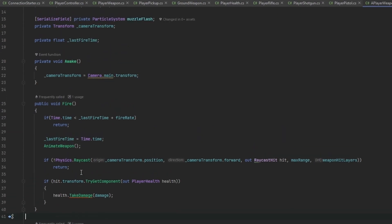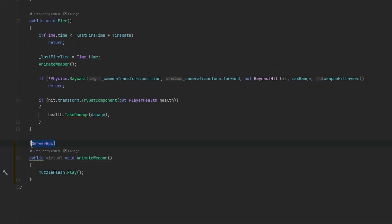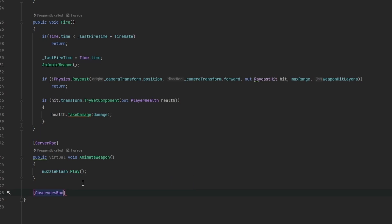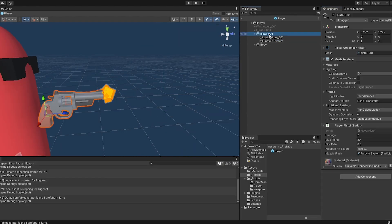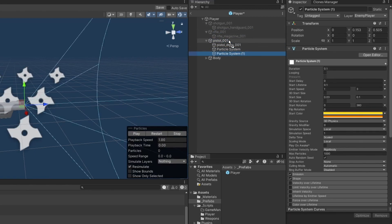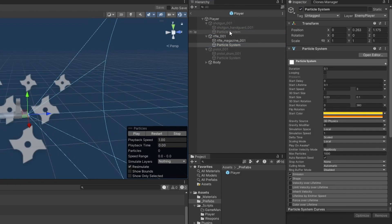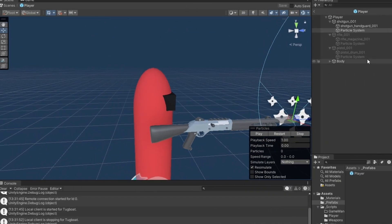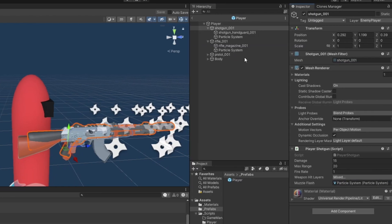We need to make sure the AnimateWeapon call networks, which should happen with a ServerRPC. I'm uncertain if we can call a ServerRPC as a virtual void, but we'll see. We also want an ObserversRPC called PlayMuzzleFlash to actually play the particle effect across the network. I also dragged the particle system reference in, and I'm going to copy it to the rifle and shotgun as well, making sure they line up correctly.